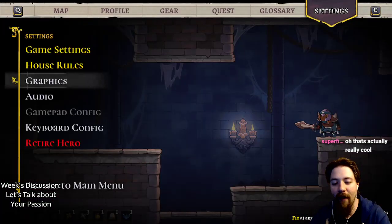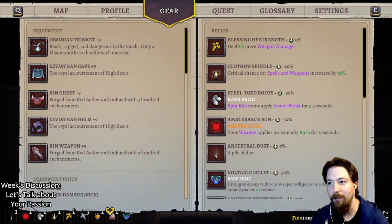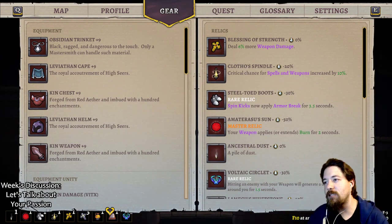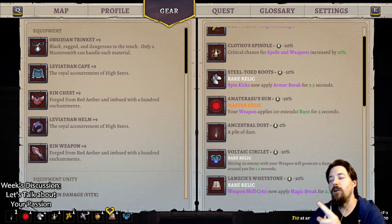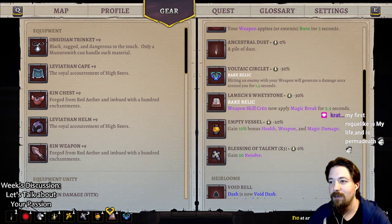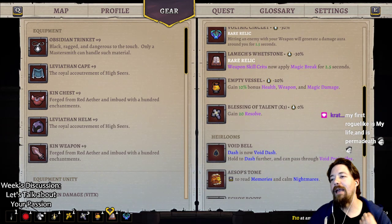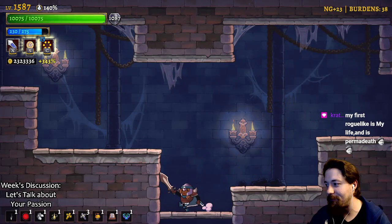The equivalent is 6% more damage, 10% more spell crit, a way to do armor break, a way to do burn. The way to do burn is a huge change to my traits. The Blessing of the Challenge did change my mechanics quite significantly.